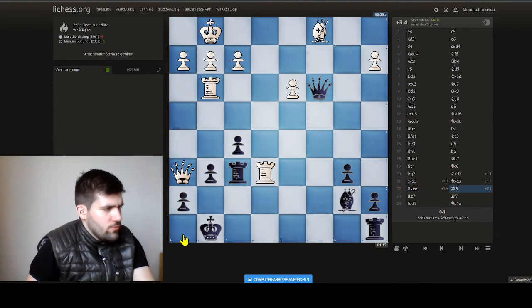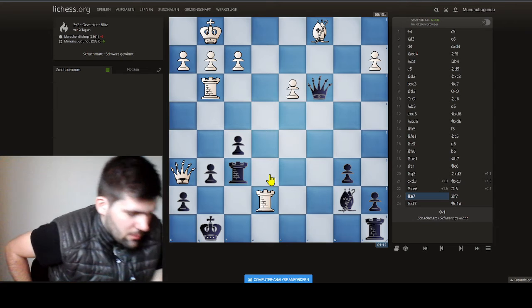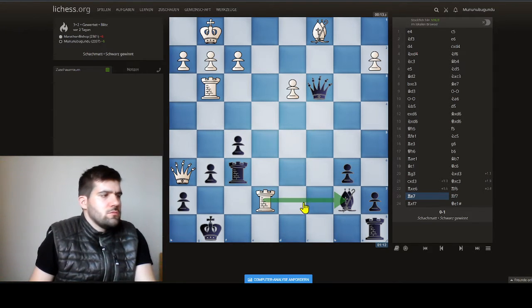That's why we play rook f6, trying to push this rook backwards. He says okay, I play rook e7. Now it's a double attack.